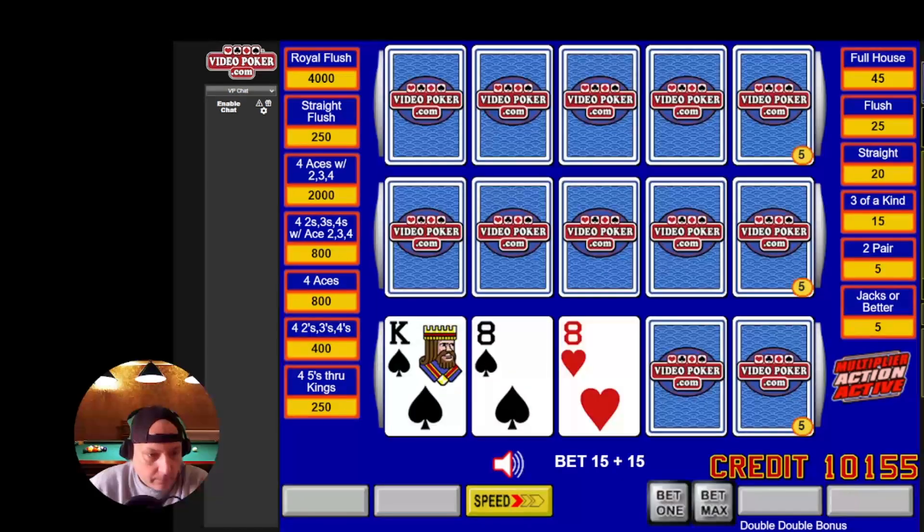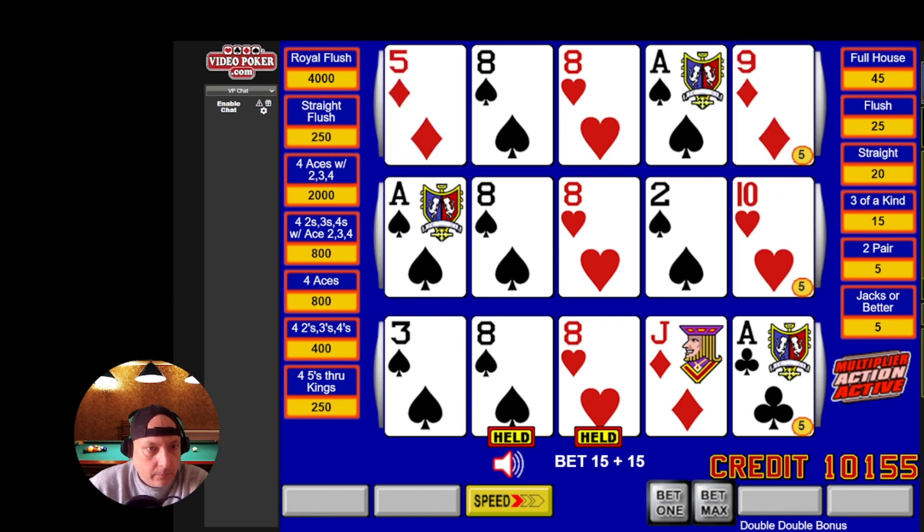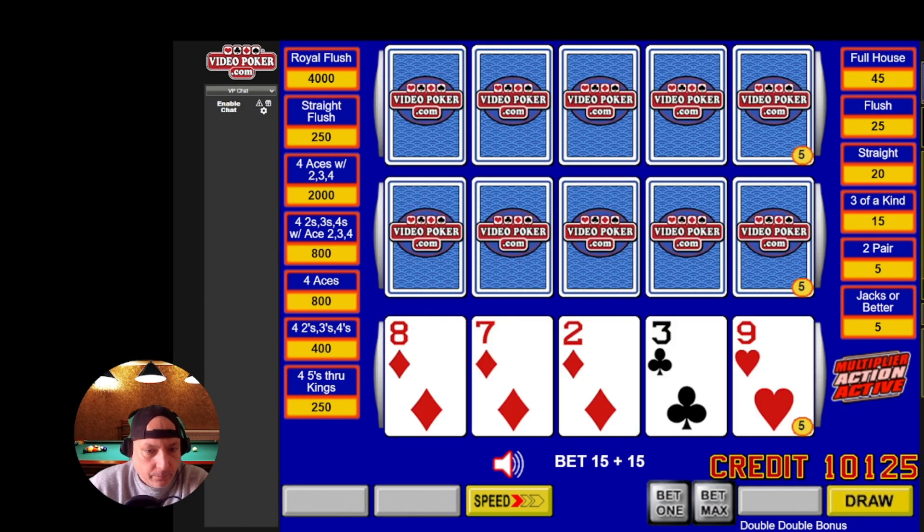Then your next hand is crap. So I don't play that game too often. Every once in a while I get the urge to give it a shot, but if I'm in the casino and I want to play one of these carnival-style games, I'll usually shoot for a double super times pay — it's only an extra two-credit bet and you can get the multiplier on both ends. That's the one I normally lean towards.